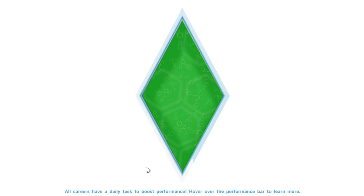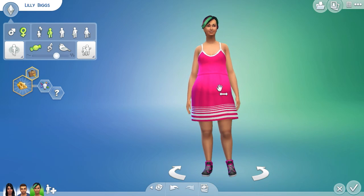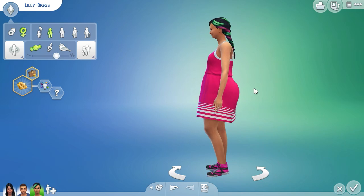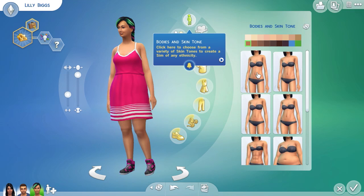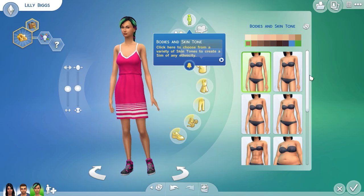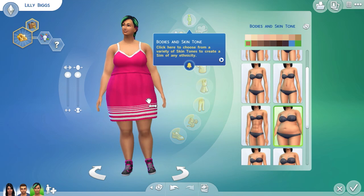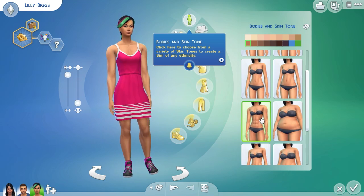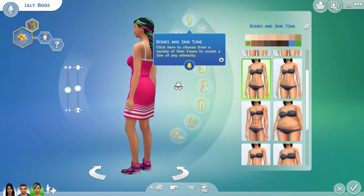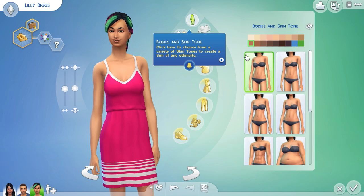Now I can edit her age and everything like that. So let's shrink her down a bit, make that a bit smaller. Let's go to her body — whoa, super skinny there. Let's give her a nice size. I want her to be similar to her mom. I think that one's the best — let's give her that one. Looking good. Skin tones will be fine.